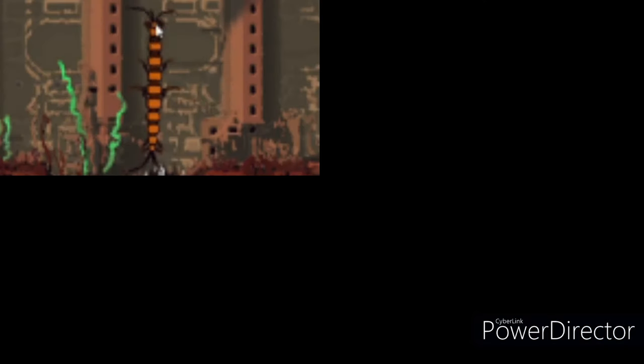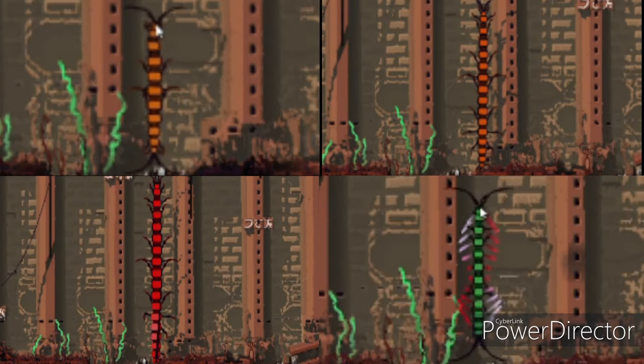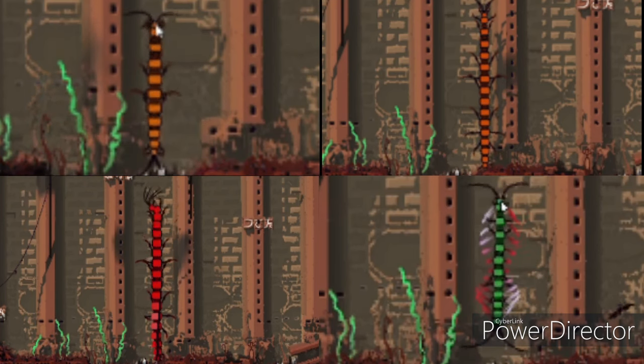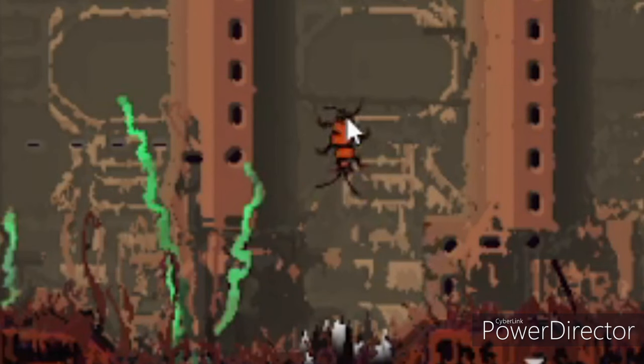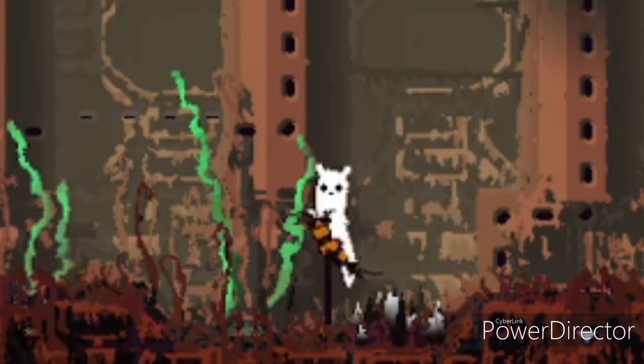I'll go over four: small, medium, red centipede, and flying centipede — or 'centering' as I like to call it. The reason I didn't include the small centipede is because I don't really see it as a source of danger, but rather a source of food.